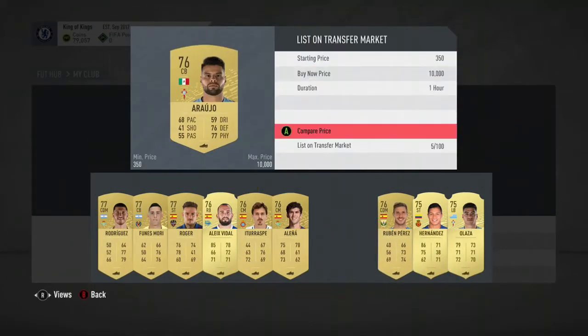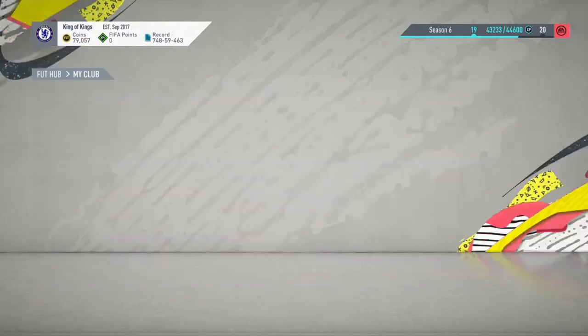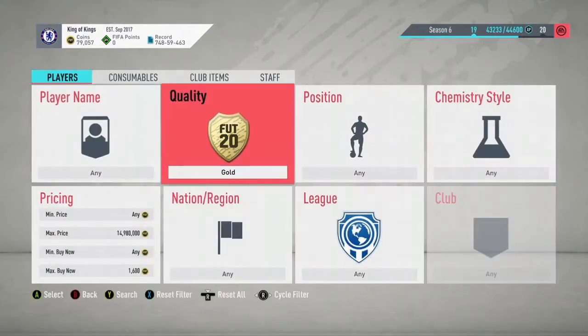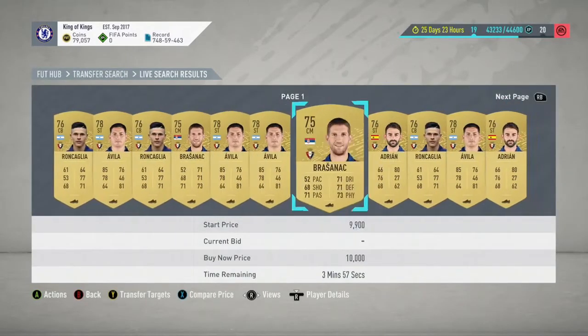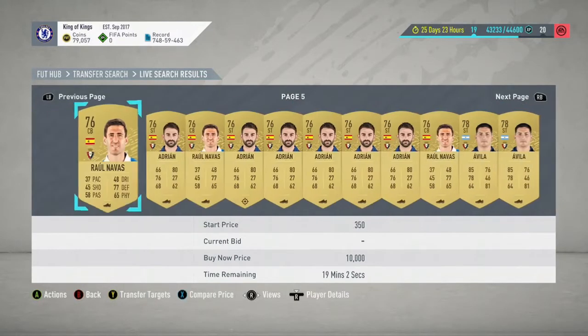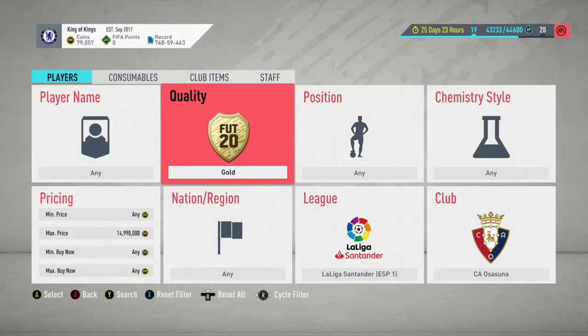The next method is you actually snipe the players. If you have quite a bit of coins, I recommend sniping Osasuna players to make profit. The golds themselves are going for like 1k to 2-ish k, but there's not many of them - you see the same faces because there's barely any golds. They're all over 1k. Then go and check the silvers - look at that, 4k, and that's for a goalkeeper. Normally they're cheap, but right now they're just expensive, so that's another method.